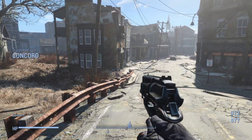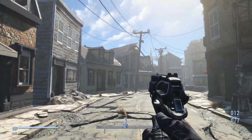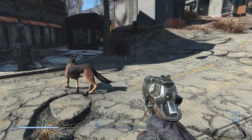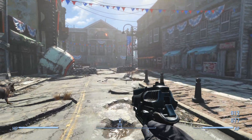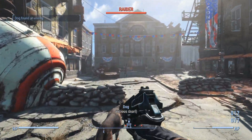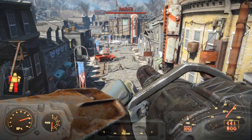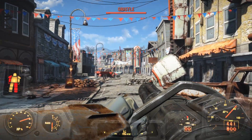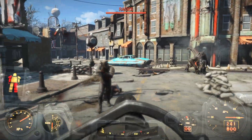Stumbling our way into Concord, still in a daze from watching our cozy pre-war life taken from us, we hope to find really anything that can point us to Sean. We arrive vulnerable and low on firepower, however after we assist the small band of settlers inside the Museum of Freedom, we have gained a full suit of power armor and a minigun, hopefully with a few rounds left from the two-week battle.